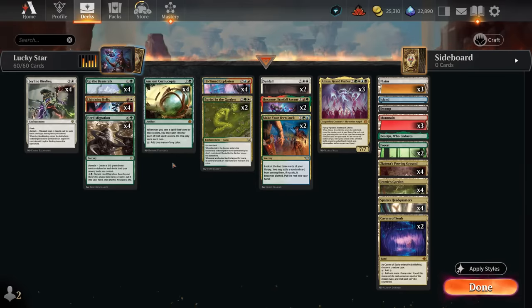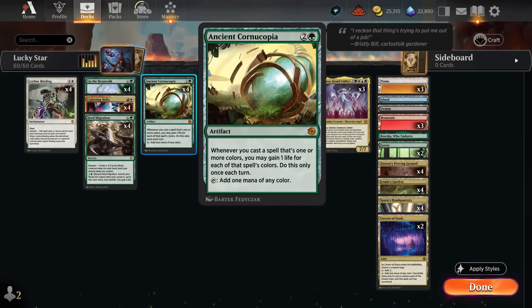Hello and welcome to another Standard Games video. Today we're looking at a spicy version of the five-color domain deck. We're running four copies of Ancient Cornucopia as one of the payoffs for playing multicolored spells. Whenever we cast a spell that's one or more colors, we gain one life for each of that spell's colors, only once each turn. Cornucopia also helps us ramp by tapping for one mana of any color — great for fixing colors and stabilizing against aggro.